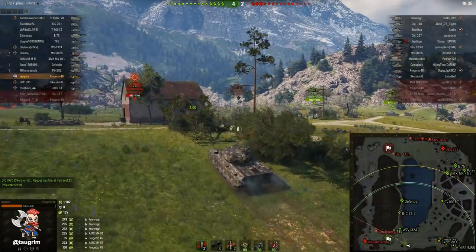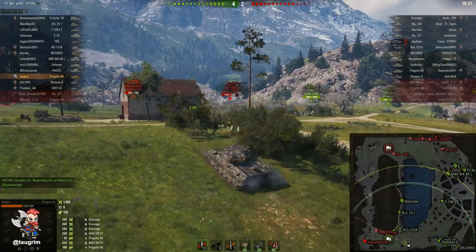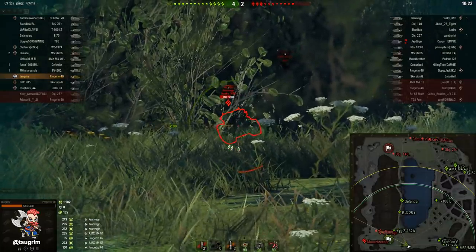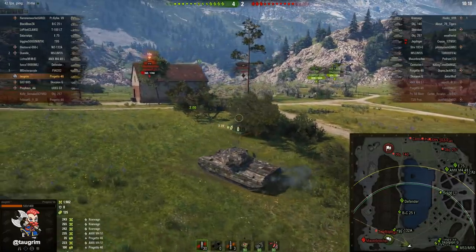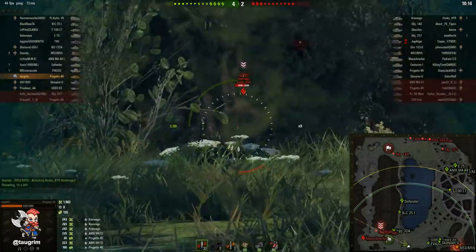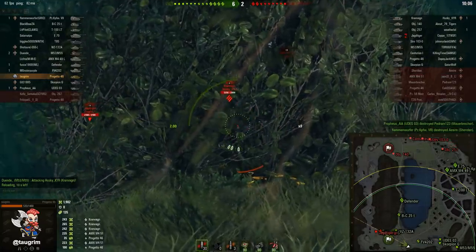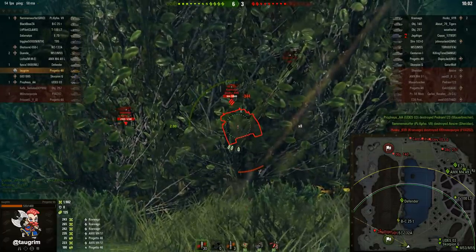A lot of players will try to run away from a bad situation. Our Defender did exactly that — going to a position where he's not adding much value. He could have stayed and spotted while bouncing a lot of damage. A lot of times, even decent players and especially bad players will make the incorrect decision and just run away. You can't keep running away and giving ground — somebody has to stay there and spot. I'm doing a lot of it even though I'm not getting much spotting damage because teammates aren't connecting while I'm spotting.